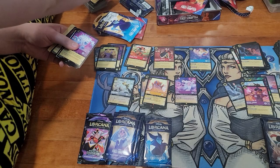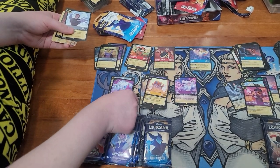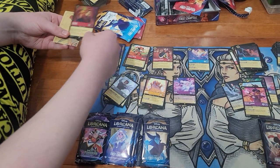You're getting two super rares — it looks like Marshmallow and Hans. And Gaston — with a foil Gaston too.